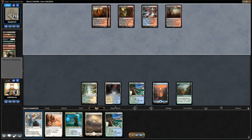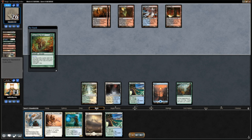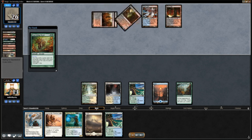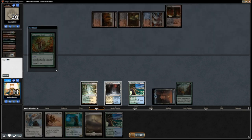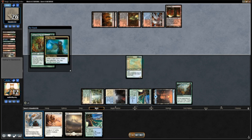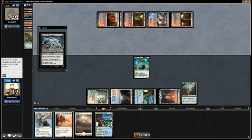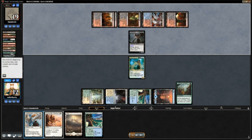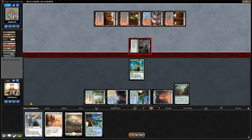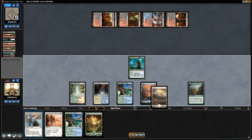So I was kind of in trouble here, but I managed to draw the Wilderness Reclamation, which allowed me to untap all my lands. That allowed me to cast Frilled Mystic and counter the spell. Unfortunately, I ended up with one mana too much because I have the one Bounce Land on the very left.